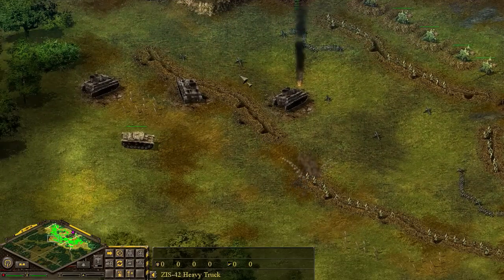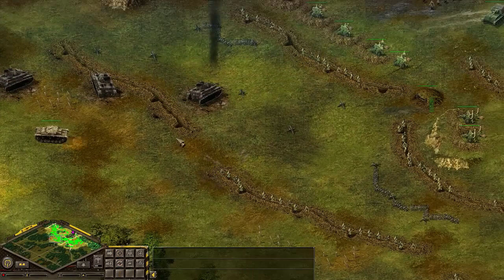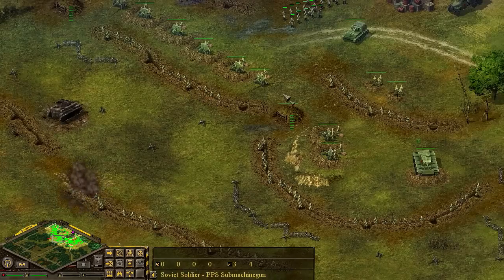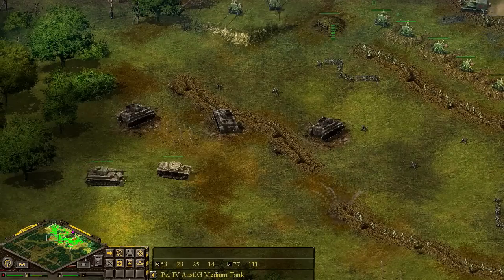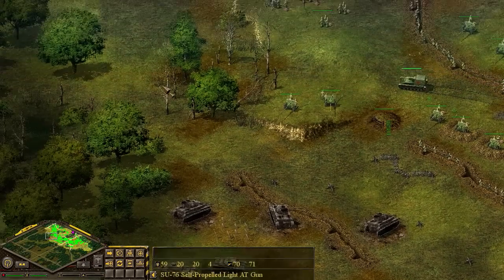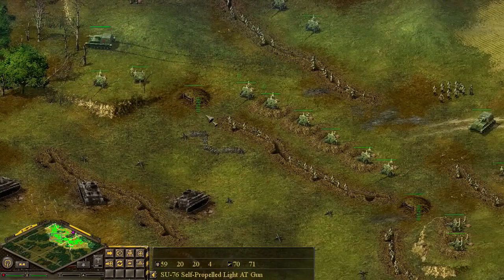A lot of Panzer IVGs destroyed. If the enemy tanks get close to these troops, they will start throwing AT grenades and start killing them. It's best for our troops to sit where they are and let the enemy come at us. There's really not much we can do to counterattack with SU-76s, though we could try to get a flank in on them. Our AT guns aren't able to shoot that far yet, but let's see if we can get this SU-76 around the corner. Maybe we can flank the enemy that way.